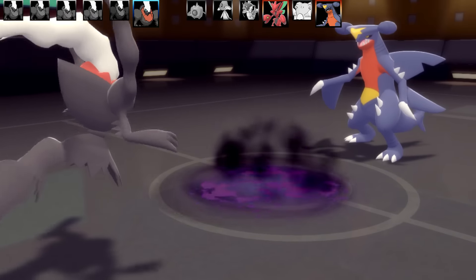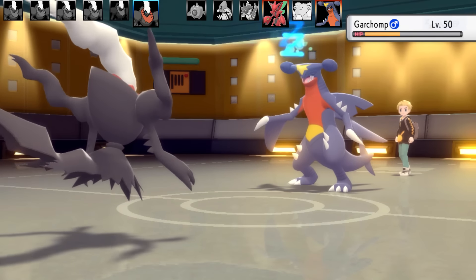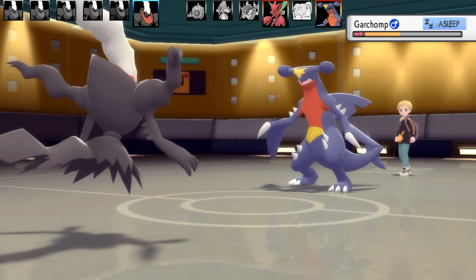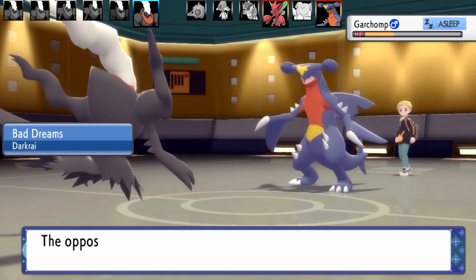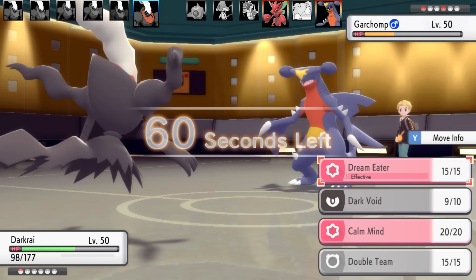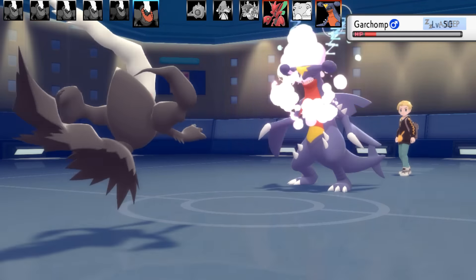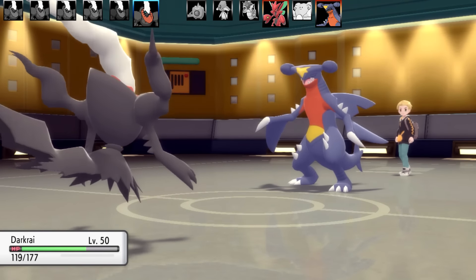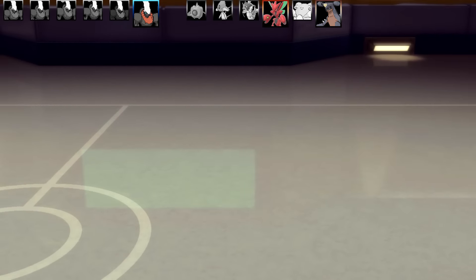I finally land Dark Void on Garchomp — it goes into the void. I get Bad Dreams damage. They don't know what Darkrai set I'm running, so I doubt they'll freely swap Scizor in — they'll probably sacrifice Garchomp. I've got Dream Eater and Calm Mind. The issue: Scizor is paralyzed, so I can't put it to sleep with Dark Void. That's the end of Garchomp; I get health back from Dream Eater. Now it's just Scizor versus Darkrai.